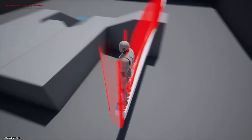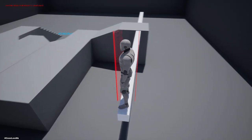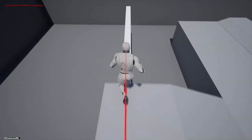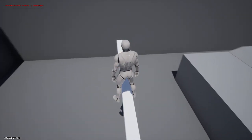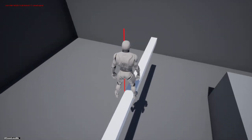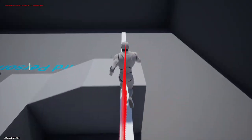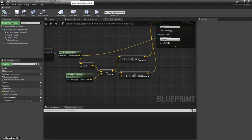The character no longer walks away from the beam. However, there is a problem: if the controller is looking at an angle, the character doesn't move. You have to exactly align the controller towards the beam for movement. That wouldn't make the controls smooth - even if looking slightly away from the beam's forward direction, the character should still walk along the beam.